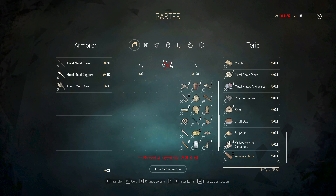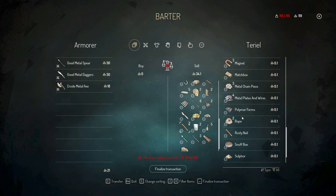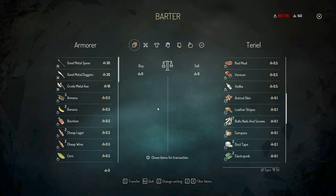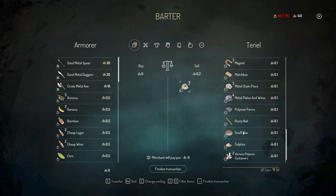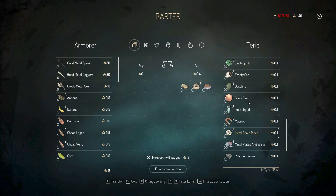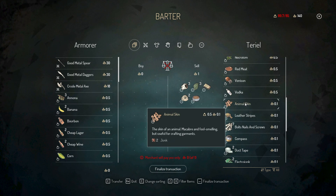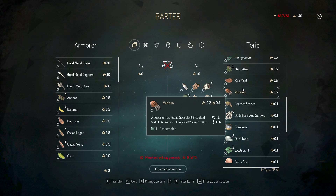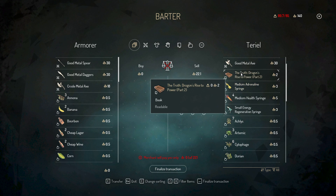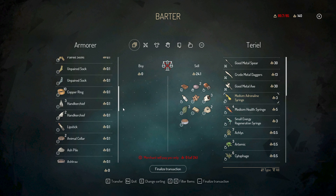I have a wooden plank. Let's just sell one and get back a rusty nail. We can make the deadly wooden plank with a rusty nail on it. What am I kidding, that is so heavy. I'll keep the electro junk just in case. Animal skin — don't think I'll need it. Now I sold most of the things I didn't want to keep. He has no more money.